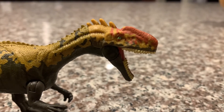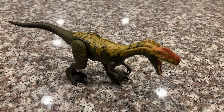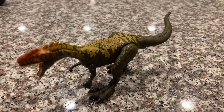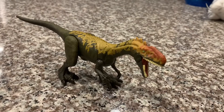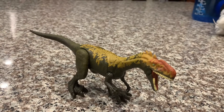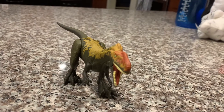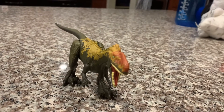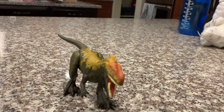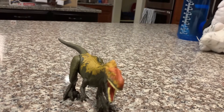Let's learn some information about the Monolophosaurus. The name Monolophosaurus means single-crested lizard. The height of the Monolophosaurus is 2 meters or 6 feet tall. The length of the Monolophosaurus is 5 to 7.5 meters or 15 to 24.6 feet long. The weight of the Monolophosaurus is 453 to 709 kilograms or 1,000 to 1,565 pounds.